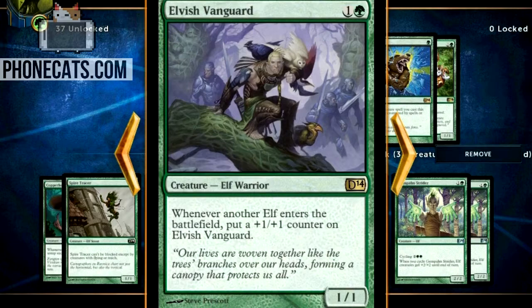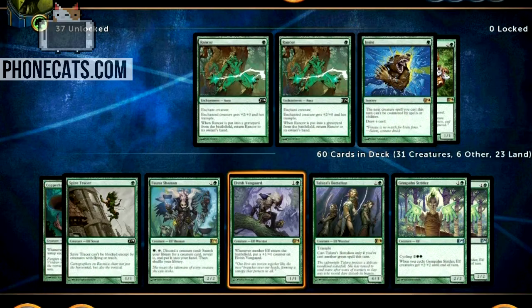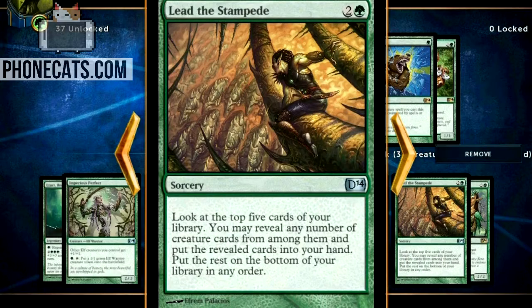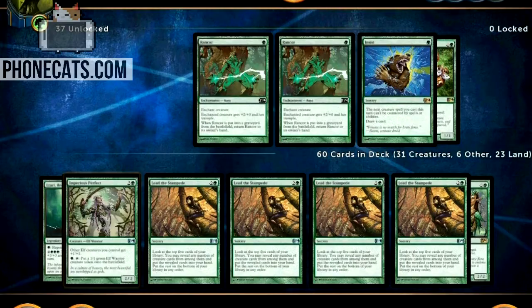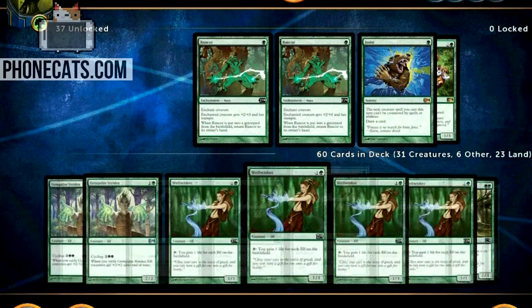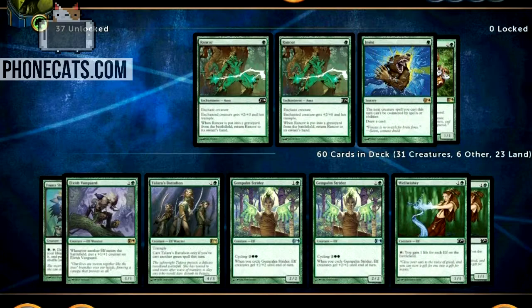Any game that you hit your Fauna Shaman, you're just playing the best possible thing each turn — it's so cool. I'm running this Elvish Vanguard — I believe there's only one of these — and it's a little odd: two mana for a 1/1, and whenever another elf enters the battlefield you get +1/+1. That could get pretty crazy in the mirror match. It's like the white deck's Champion of the Parish: every time a creature comes into play on your side, you pump this dude up. I like it because it's removal bait — people are afraid of it.